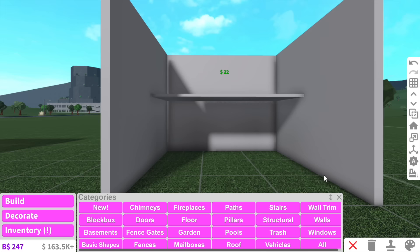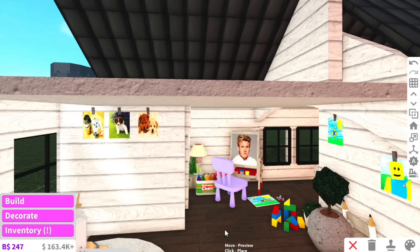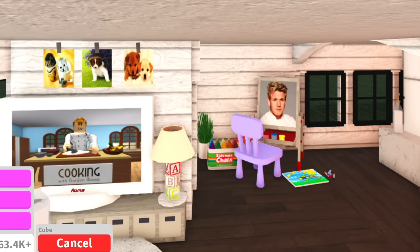Maybe we can have the bedroom on the top floor and the kitchen at the bottom. Luckily I can just add a floor instead of basic shapes — because for the toddler house I made the floor out of basic shapes and I don't know why I did that. I could have just made it out of floor.